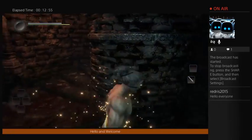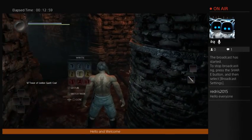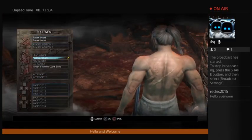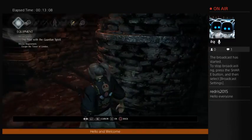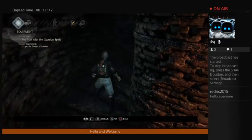Items everywhere. Coat — Tower of London guard coat. They really shouldn't leave the stuff that they wear on a regular basis just out. Though I just look like a guard that got caught in bed.